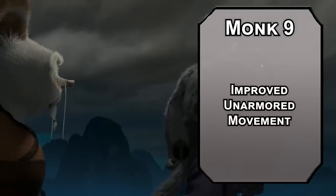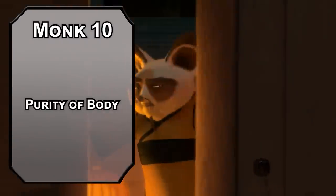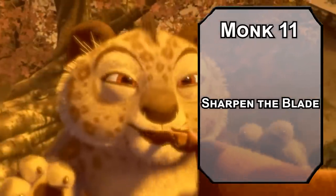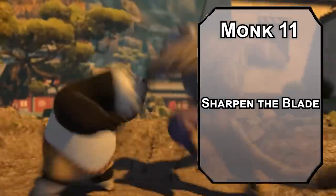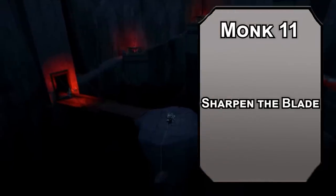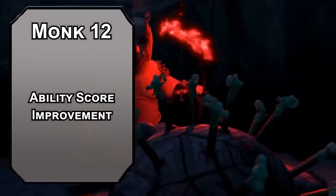9th level monks get Unarmored Movement Improvement, letting you move up walls and over water without falling in, as long as you end your turn somewhere solid. At this point, you can move 270 feet with feline agility, a dash action, and a Step of the Wind dash — that should cover you just about anywhere you need to go. 10th level monks get Purity of Body, making you immune to poison and disease. 11th level Kensei monks can Sharpen the Blade, spending a ki point to add 1 to the attack and damage rolls of a Kensei weapon, or up to 3 ki points for plus 3 instead. Pairing that with plus 2 damage from your rage and your Kensei attacks will have a plus 10 damage modifier, dealing very consistent damage with advantage on the attacks and 8 plus your proficiency bonus to hit. Your monk die also bumps up to a d8, which means both of your claw options deal a d8 — whether from Tabaxi or Beast Barbarian. 12th level monks get another ability score improvement — keep working that wisdom modifier higher. If you can get it higher than Shifu, maybe you can beat Shifu.